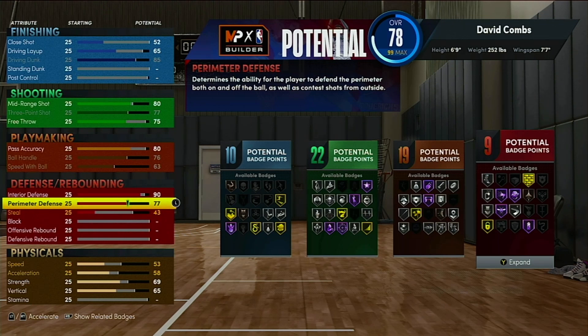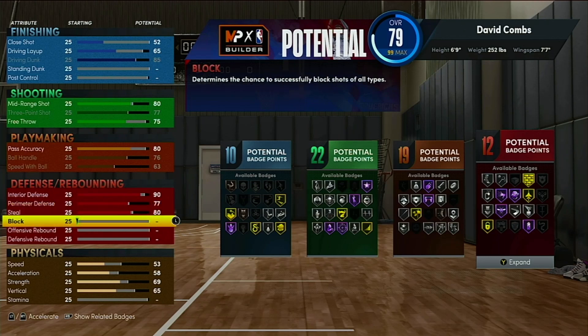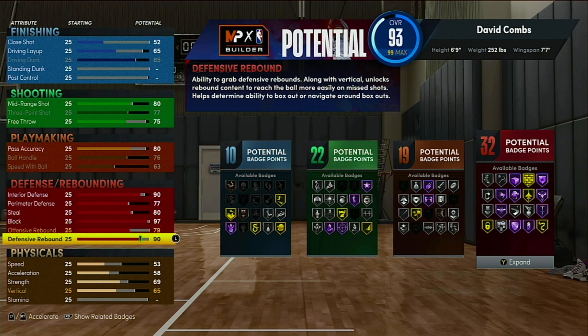Put your interior defense on 90 - there's no benefit going above that. Your perimeter defense should be at 76; if you want Menace, put it at 77. Put your steal at 80 - there's no benefit going to 82 over 80. For blocks: the threshold for chasing down is 88, and for Hall of Fame Rim Protector you need a 97 block. You can do that if you want.